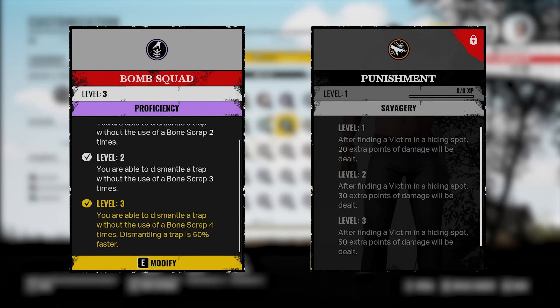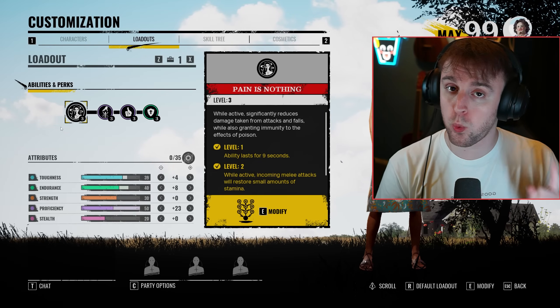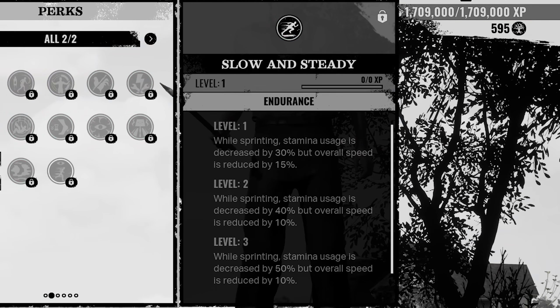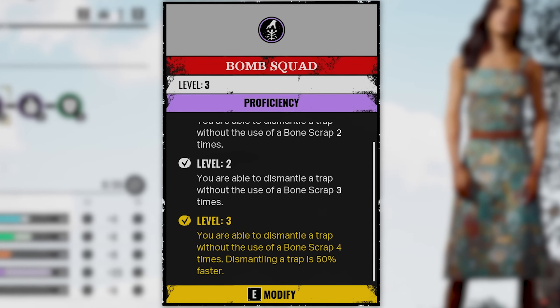There's good perks and bad perks, and amongst all of these perks, there is one perk that stands out the most. I almost had you. That perk is Bomb Squad.